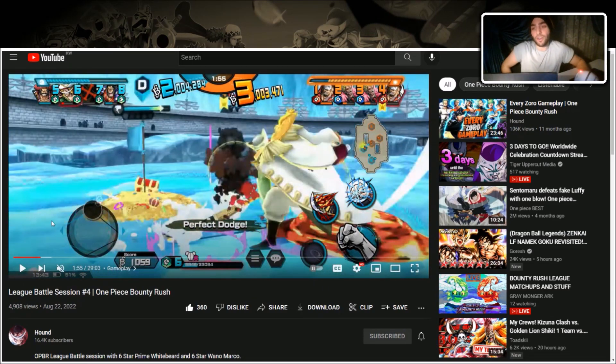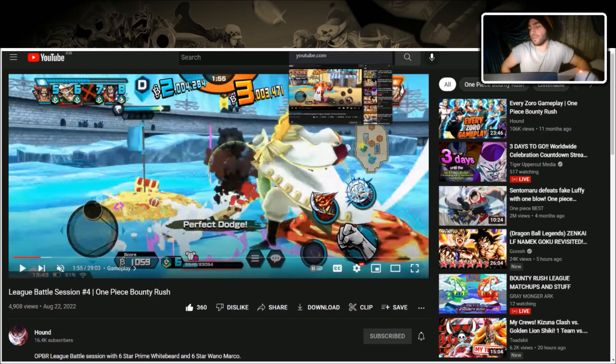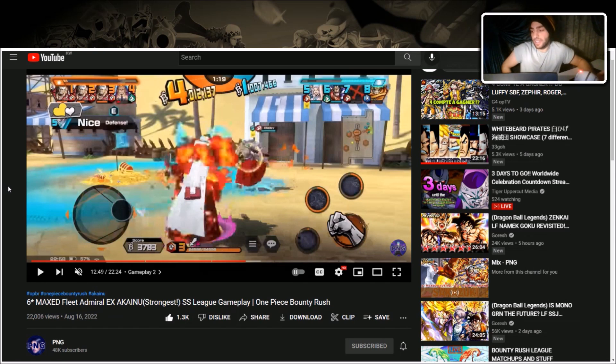Kainu is good against status characters since he himself cannot get status. Characters that counter him are those that cannot get status inflicted, because then he can't get his attack buffs from incinerating — his damage isn't that high in general and it comes from the incinerate. Characters like Ulti, Frankie, or Kawamatsu that reduce incinerate duration still give him the attack buff since he does technically incinerate them, just briefly.